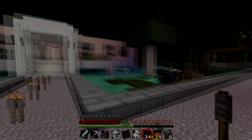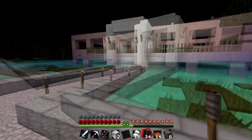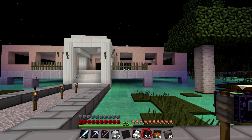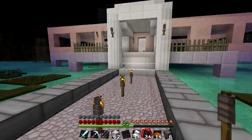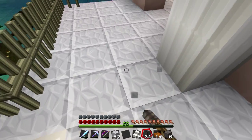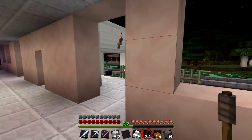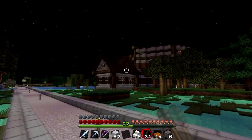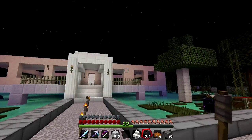Hi guys, welcome back to some more Minecraft on the Worldcraft server with myself ElblitGamer. As always, been working a little bit on the mansion — I've been trying to work out a few things in terms of the inside. I've put more flooring down with the polished diorite, but as you've noticed I've changed the walls. I decided there was too much wood going on, wood and stone, so I went with the white stained clay.